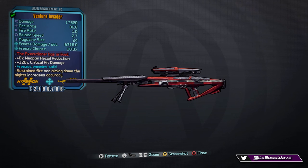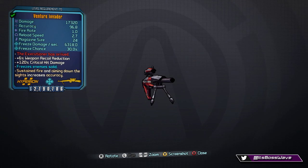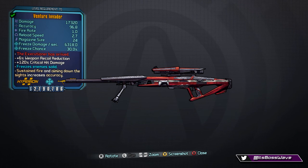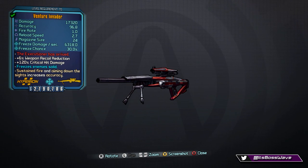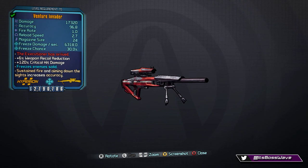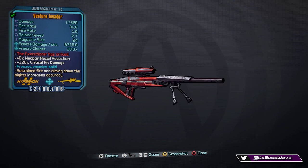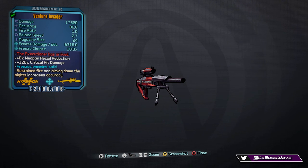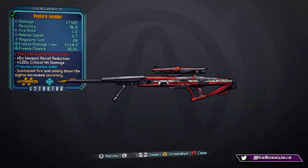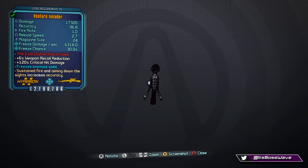It comes in all elements; I have the freeze version here with 6,318 elemental damage and a 30% chance. The red flavor text reads 'The Executioner Has Arrived,' which means it fires a burst of five rounds when scoped. So even though this is a Hyperion weapon, it has that burst-shot effect like Dahl weapons when scoped in, with notably reduced damage and moderately increased magazine size.